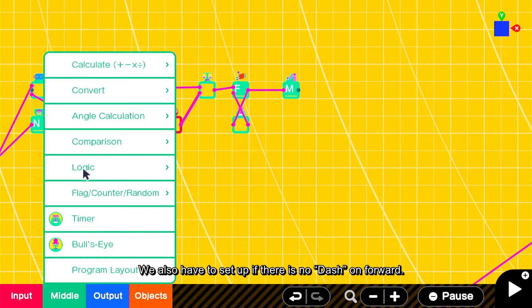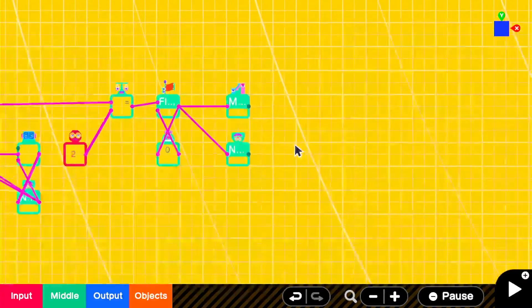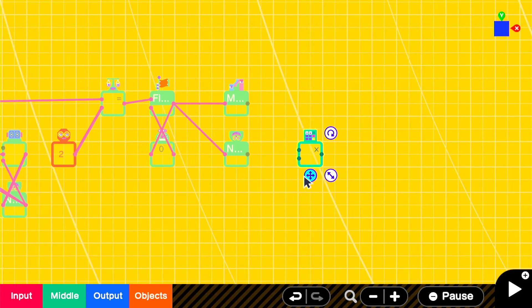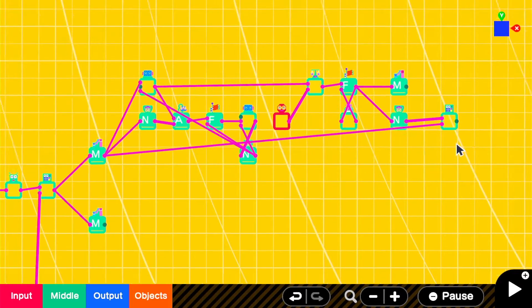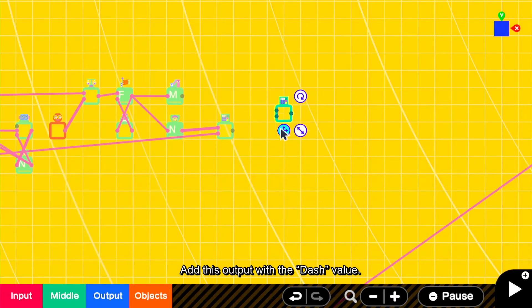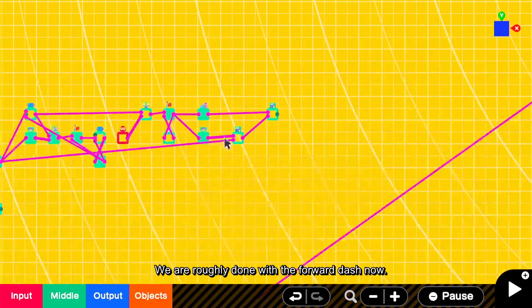We also have to set up if there is no dash on forward. Connect a NOT to the flag, and then multiply the forward value. Add this output with the dash value. We are roughly done with the forward dash now.